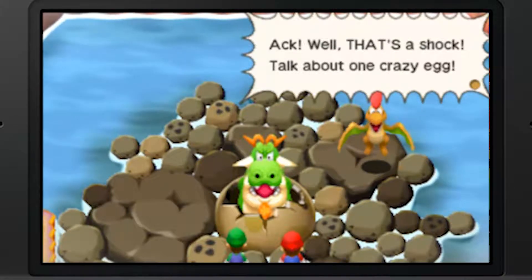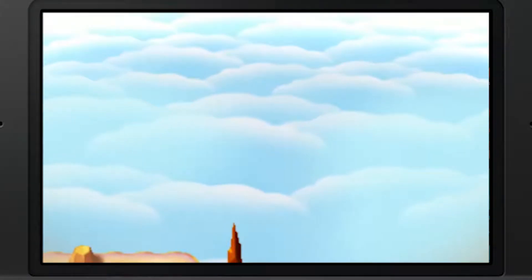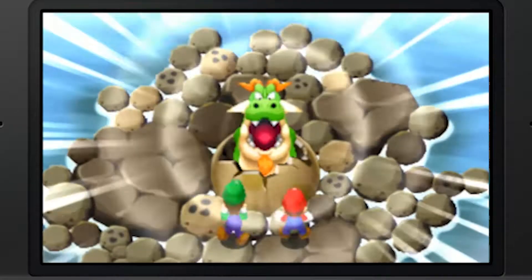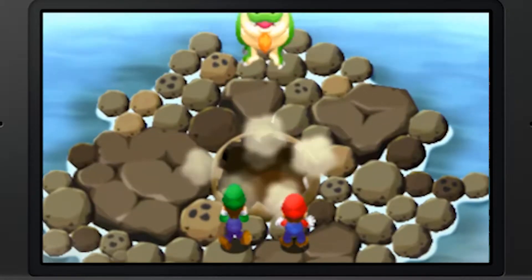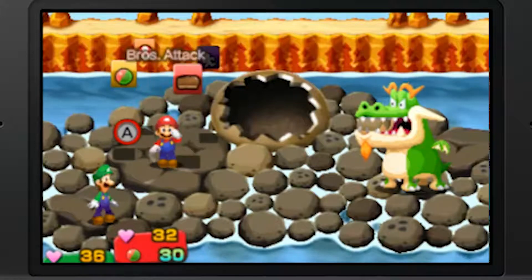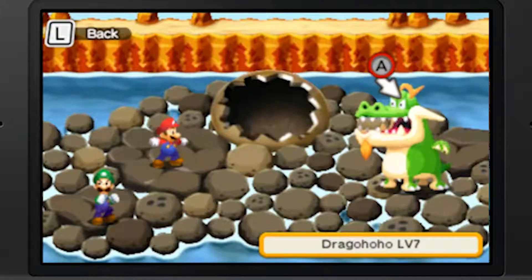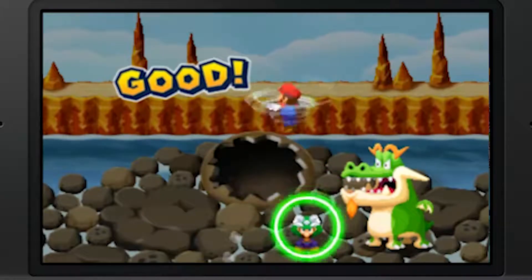Well, that's a shock - talk about one crazy egg. Let's go! This is actually the second boss we're facing. We're not facing off against Blablanadon - this is Dragohoho. Dragohoho - funny puns. That's actually pretty big.